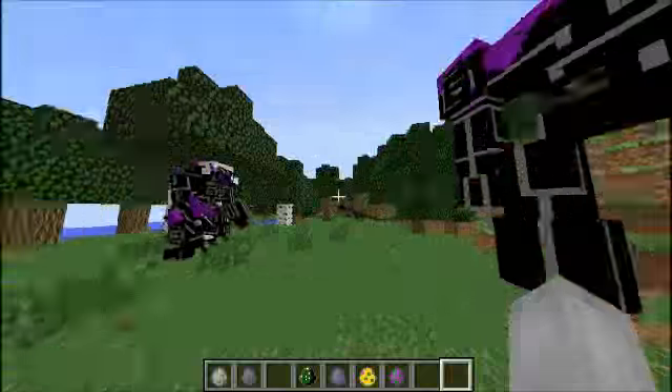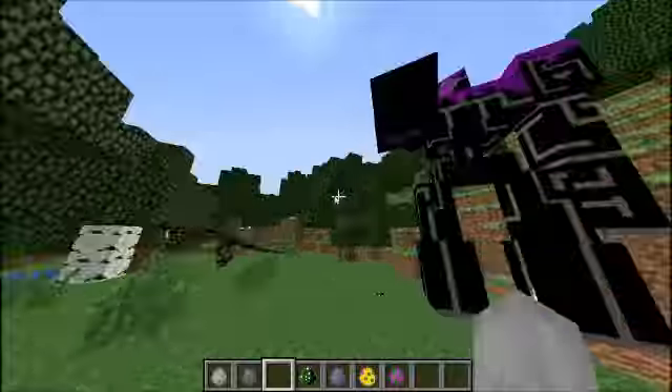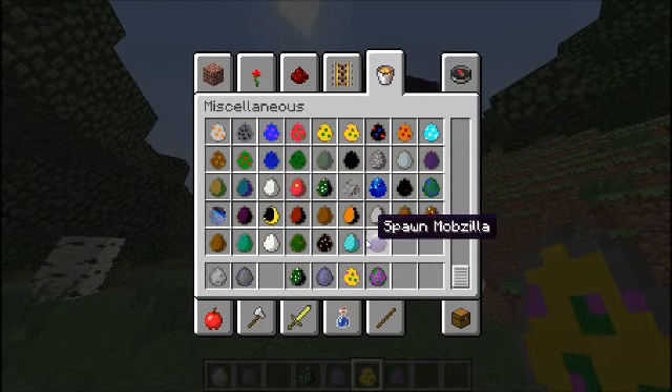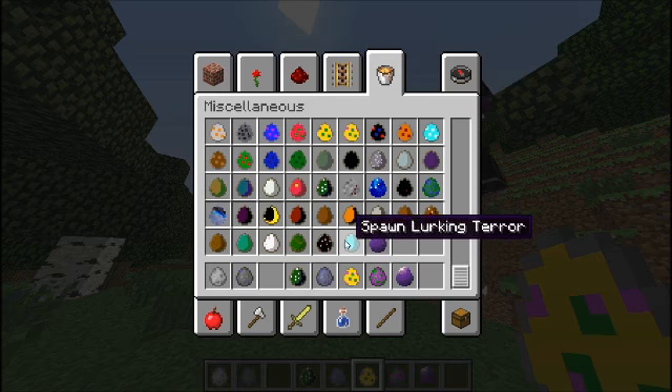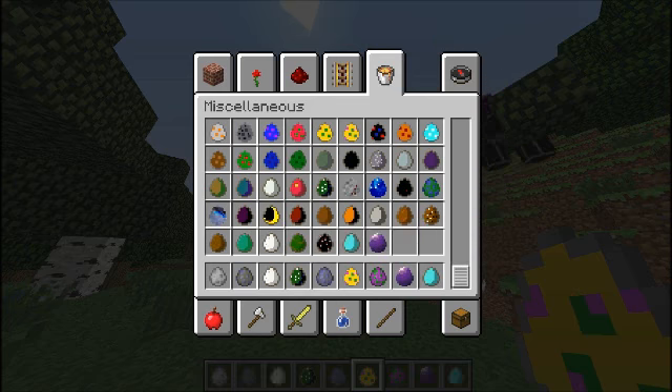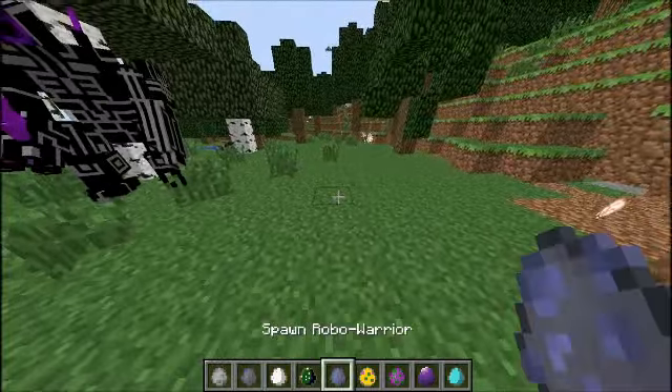Alright, look at all these mobs — I'm so excited for these coming out. This is a Spawn Orb mob. Oh my god, Mobzilla! Nuking terror, truffle, cliff racer — I don't even know. These things are just incredible.